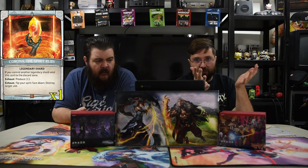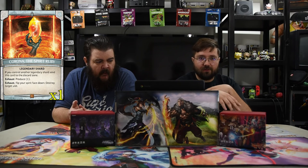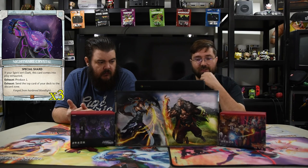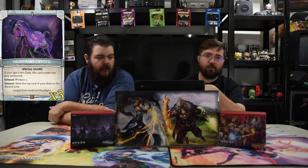For shards, we have the Spirit Ruby — exhaust and flip your spirit face down to destroy a target unit, which just wins games. We also have the Nightmare Crystal — exhaust to send the top card of your deck to the discard zone, helping fill out your graveyard. We're running the normal shards as well.